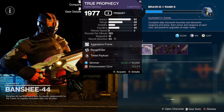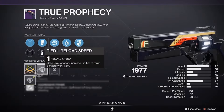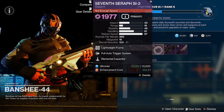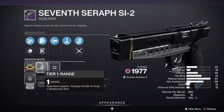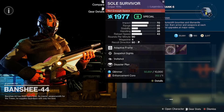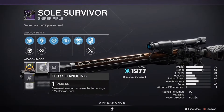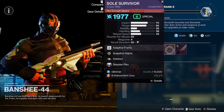True Prophecy coming in with Timed Payload and Rangefinder with a Reload masterwork. We got the Seven Seraph Sidearm with Elemental Capacitor and Full Auto Trigger System with the Range masterwork.